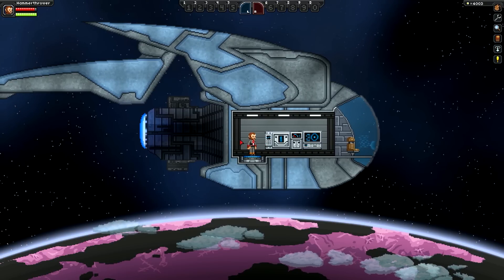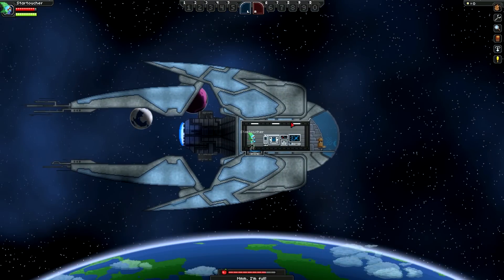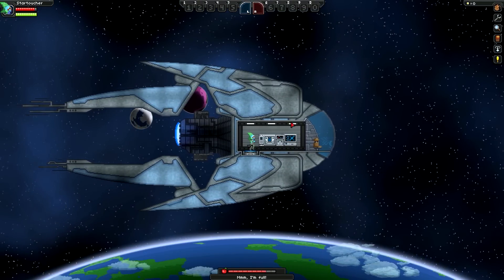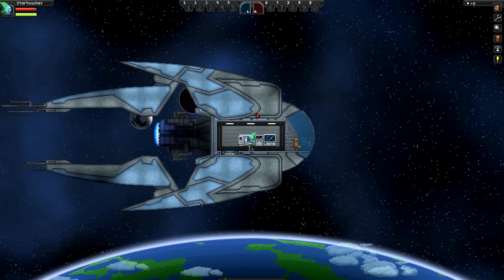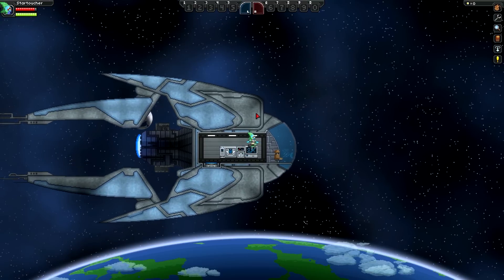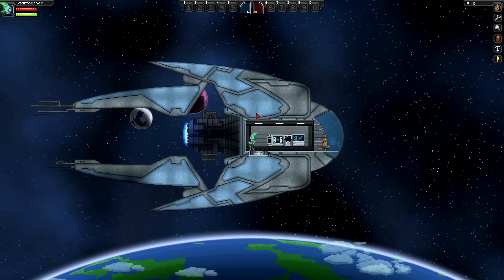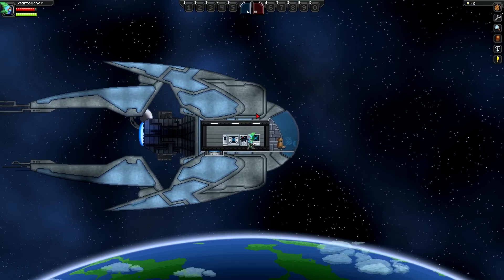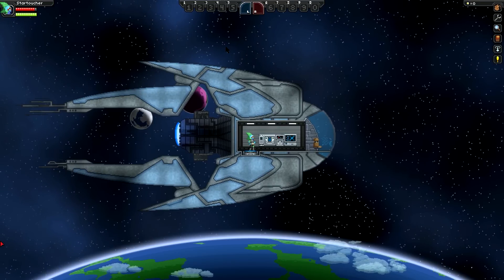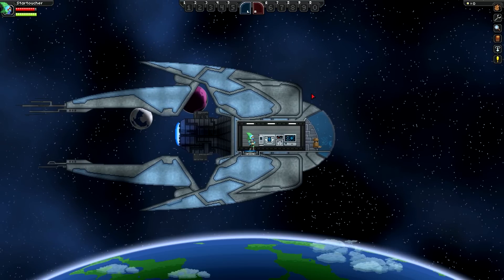This is the single wing variant. There's actually a double wing variant and I'm going to show that right now. This ship is actually a replacement ship for the Apex starter ship, but it's super easy to make any ship mod the starting ship for any race you want, including modded races, and I do plan on making a tutorial explaining how to do that. Once again, this is the ECCA Industries Model 832 Survey Explorer by Rizzozo, and as long as you don't mind traveling light, this might just be the ship for you.